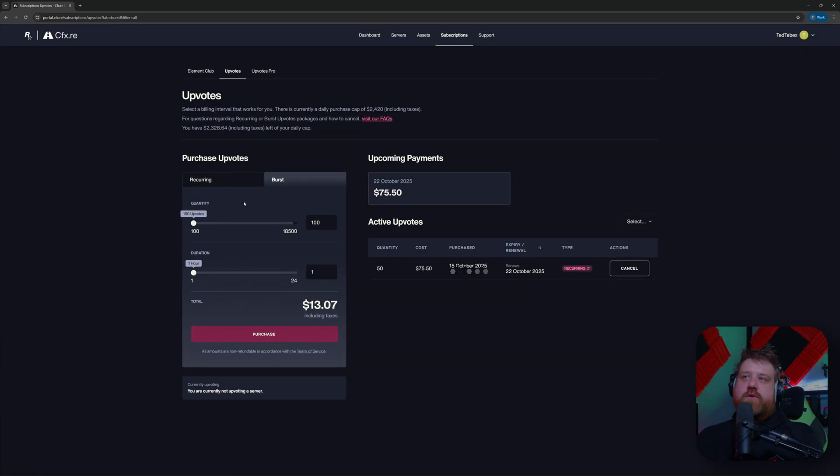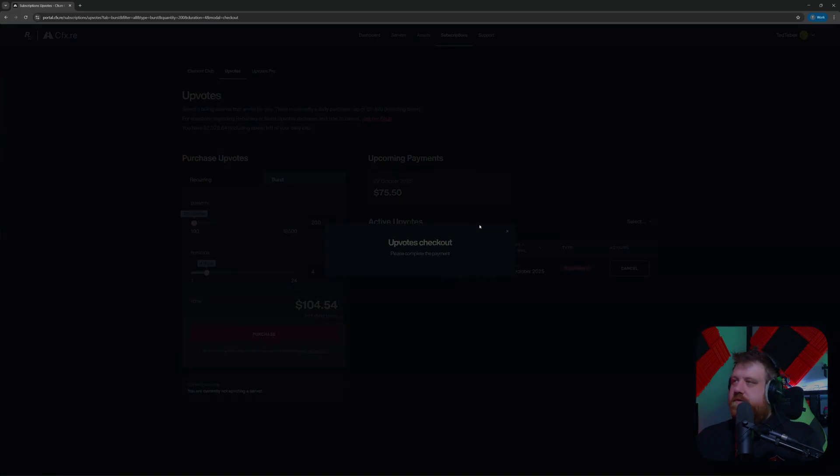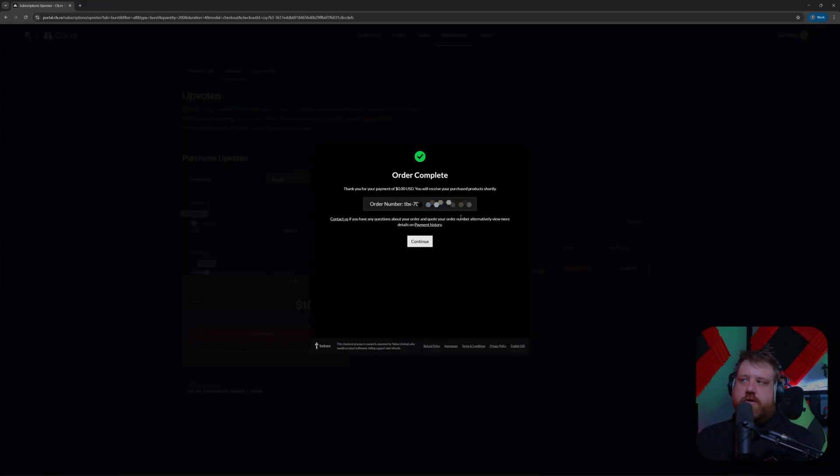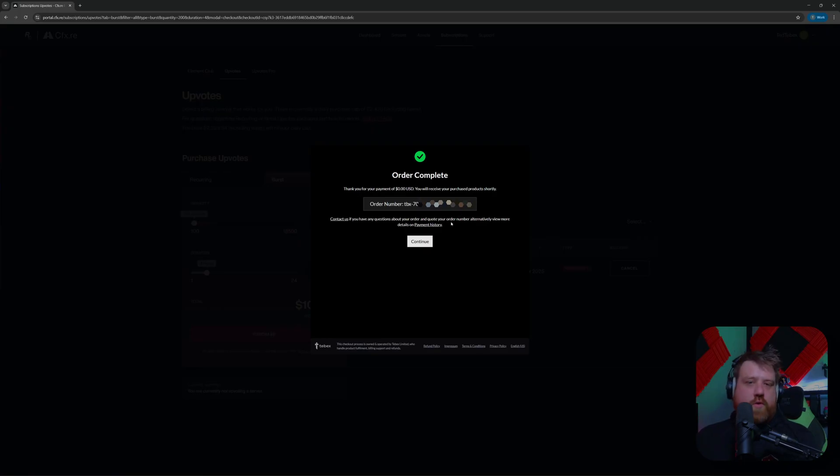Let's also get a few burst upvotes. Here we can choose how many upvotes we want and for how many hours. These are a lot more upvotes over a shorter period — more short-term, high impact. I'm going to get 200 upvotes for three or four hours. Let's do purchase, fill in my information and complete the order, and after completing the order and waiting a little bit we'll get our order complete.